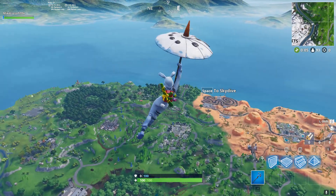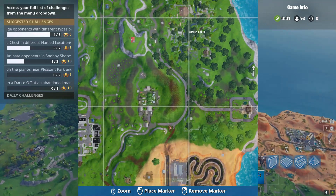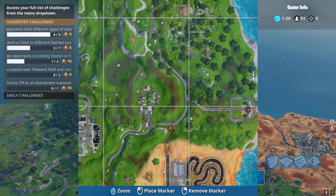Hey, what's going on guys. In this video I'm going to be showing you how to play the music sheet next to Lonely Lodge, which is located right here on the map. You should see a little piano icon right there.